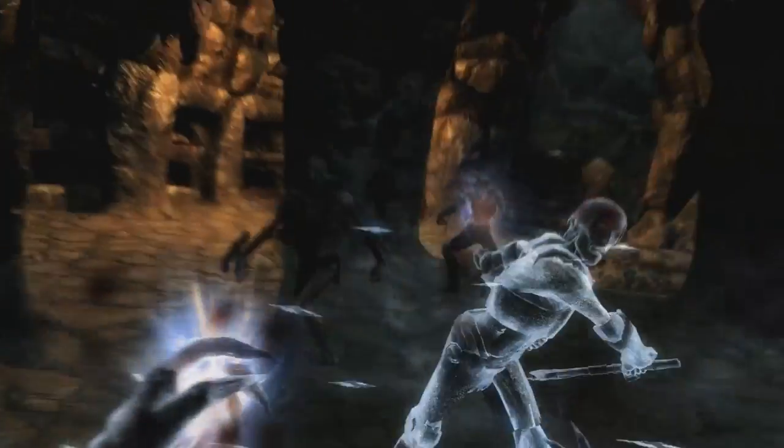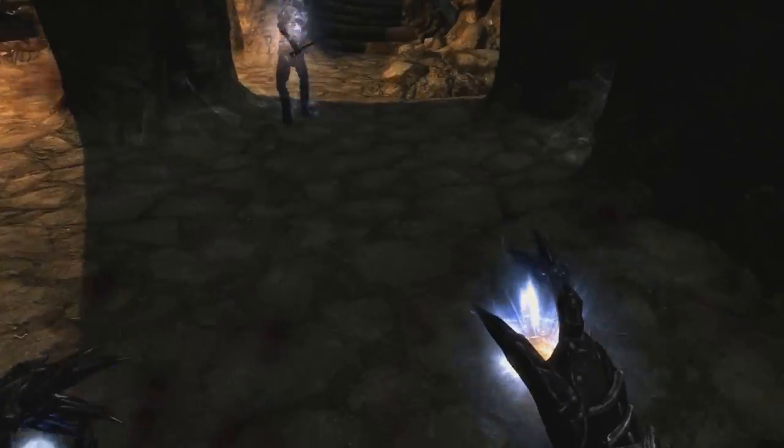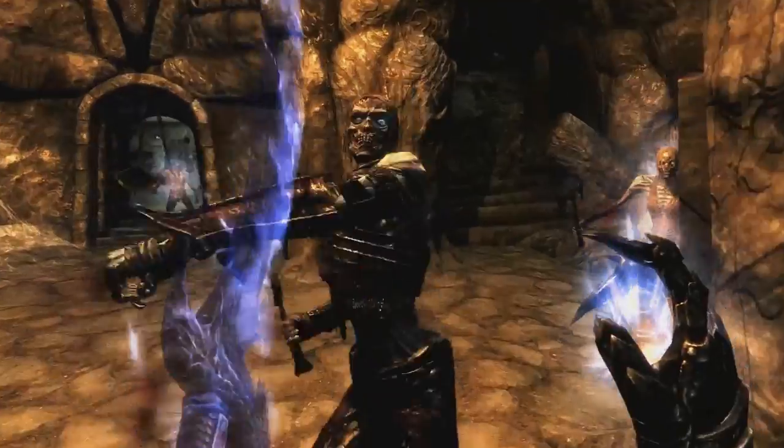For Shouts, Marked for Death and Ice Form look really well on this build. Marked for Death fits the death theme, and Ice Form is cold — it freezes enemies and lets you take out a lot of enemies really quickly.